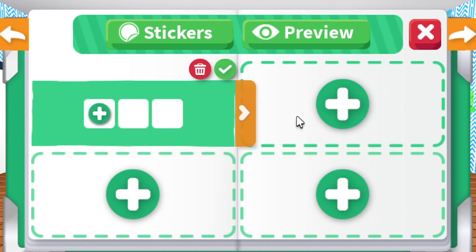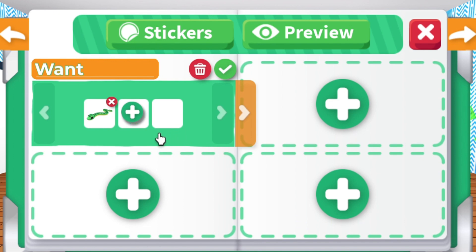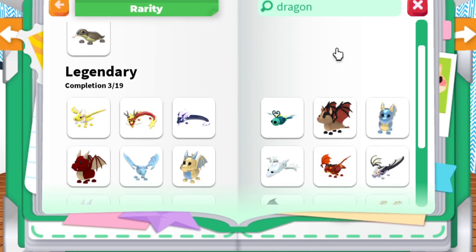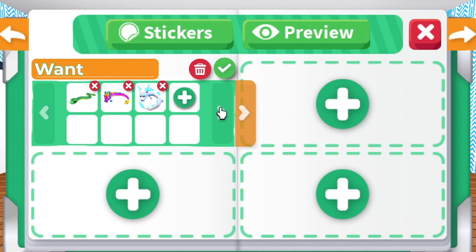For this page, I will add a Wish List. After clicking one of the plus signs, a journal will appear. You can choose pets, stickers, or inventory items for this category — you can show your dream pets or choose items that you want to trade. On the orange section or label, you can rename it to whatever you want.